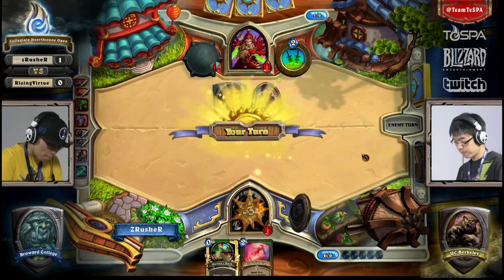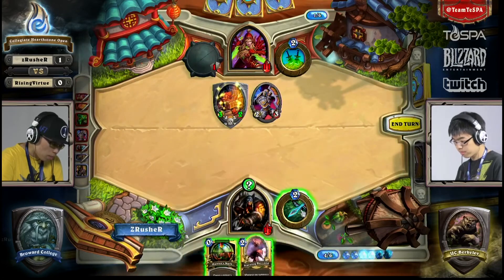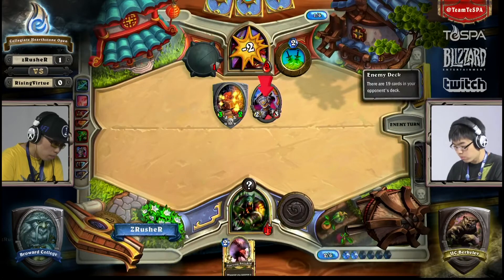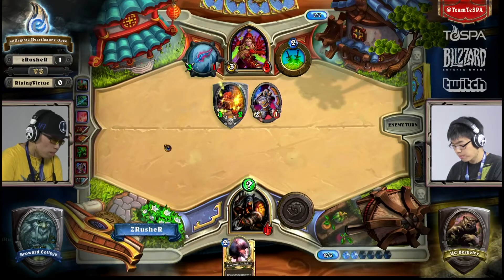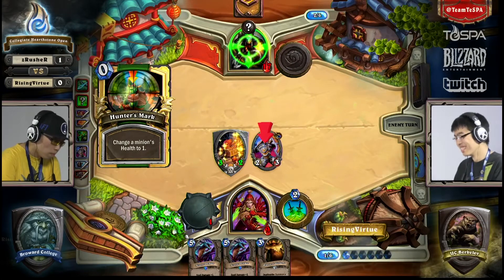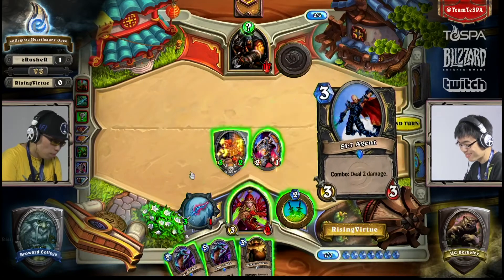Hunter's Mark doesn't really have a good play here. There's Starving Buzzard, so that's half of the combo. The Rogue's got to hope he can catch up in damage here — this turn right here. This is a big turn. Hunter's Mark is applied — that ensures a board clear in case any of those creatures decide to attack into it.